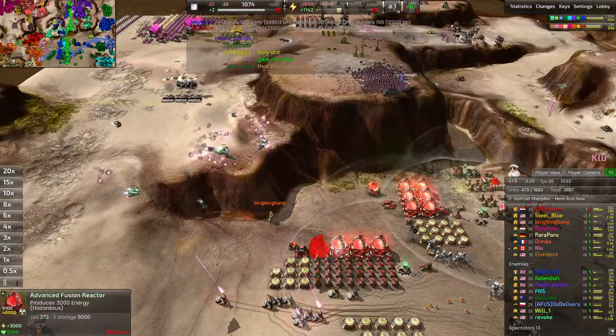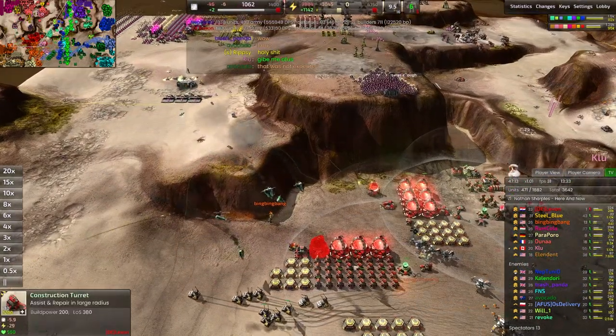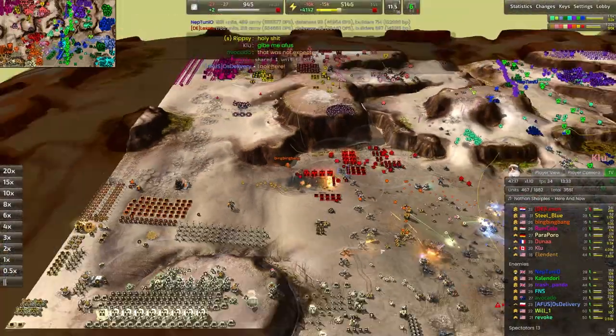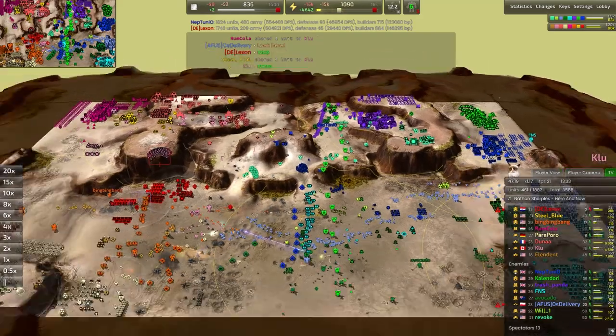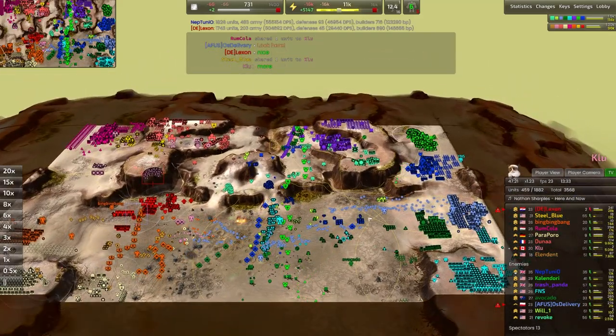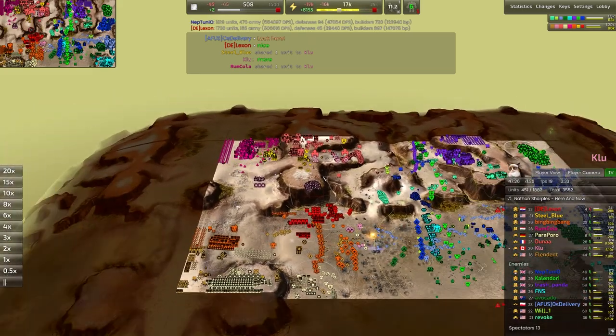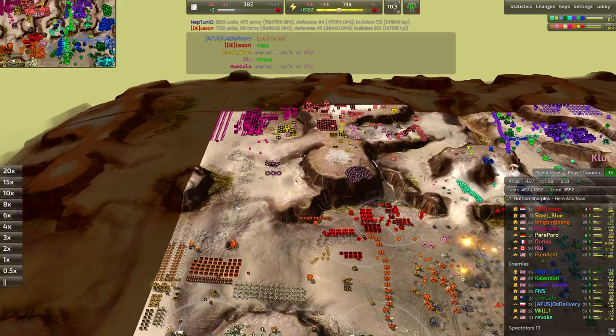Bombers are still pushing forward. They do take out a bunch of energy converters for our red player as well. Suddenly, with the front lines completely ravaged for the blue team and the back lines completely ravaged for the red team, this game just got a whole lot more interesting.